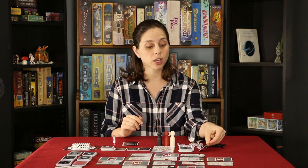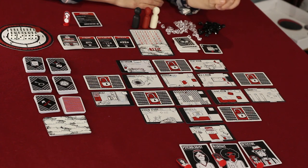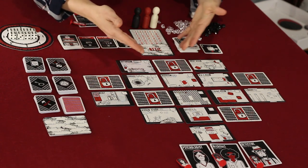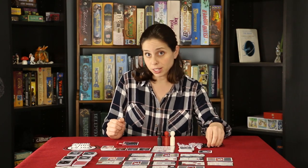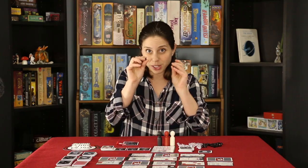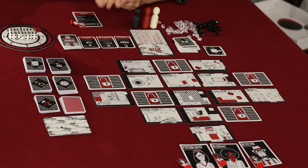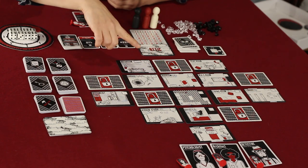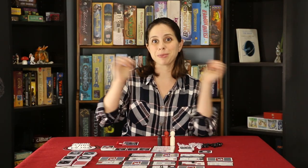You start off by haunting the manor. You do that by drawing one of the cards out of your haunt deck. There's a die value on the card — that is the location icon. All of the cards have a die icon up in the corner. So if the location is four, to haunt the manor I'm going to put a darkness token on all of the rooms that have the number four on them. You're going to do that six times, and then you're ready to begin the game.